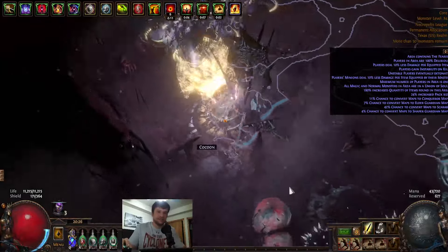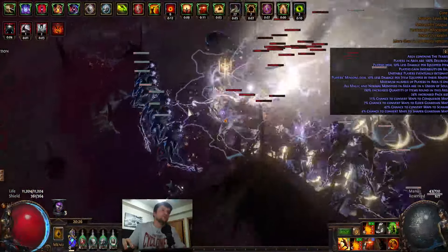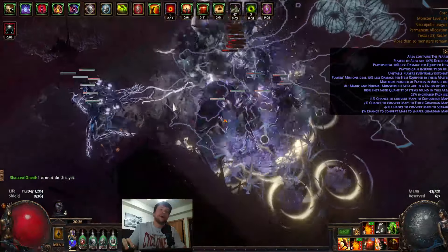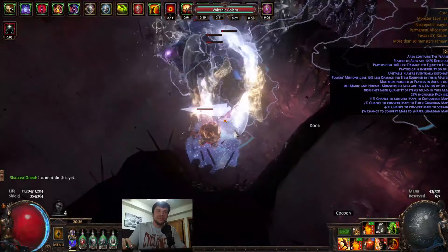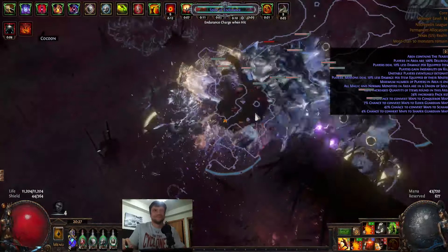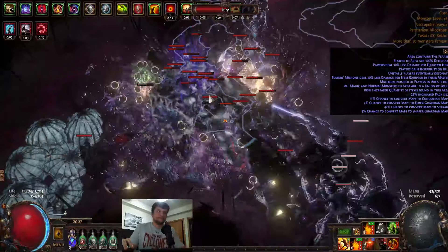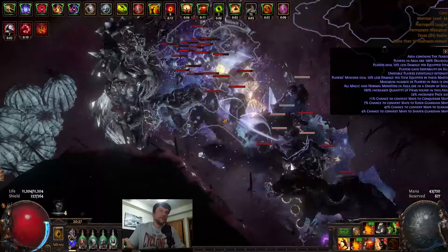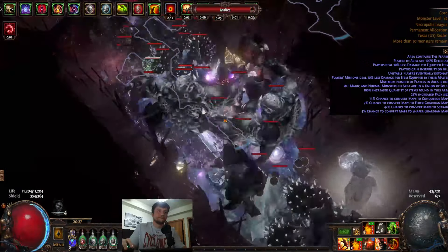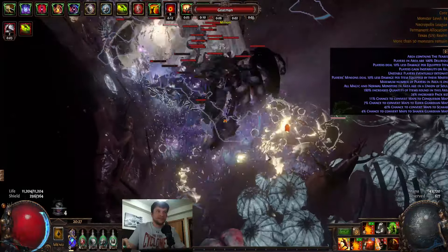If you've seen enough of the video, thanks for watching. I'm going to be doing this for about another 12 minutes. They're only gonna get tankier, but hey — this is for 40 div. So even if this map takes 15 minutes, that's 160 div an hour. Get your Fub Gun strats out of here — 100 div an hour. If I could use Ancestral Call, this would be easier. I suppose I'd like to talk about more mechanics in the build because I've got nothing but time right now.